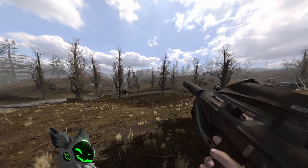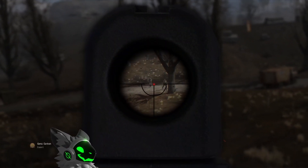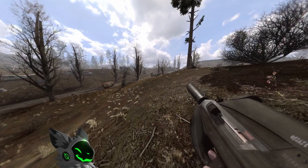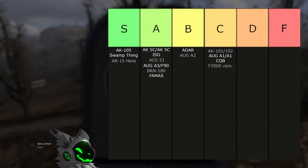The F2000 looks interesting, but unfortunately its performance isn't as interesting as it looks. This is mainly due to the terrible sights. It does have iron sights, but they aren't much better. This is a shame because the gun has good accuracy and a fast fire rate, but a lot of potential which is let down by the optics. This gun will go into C tier.